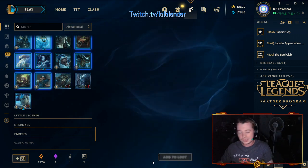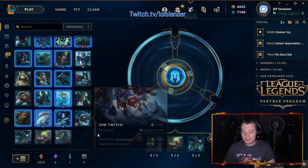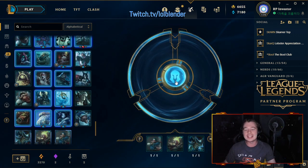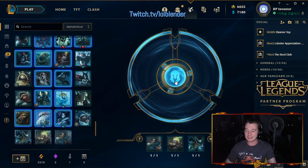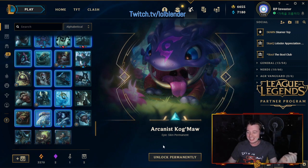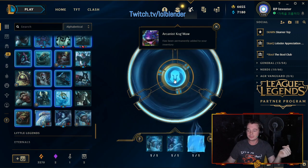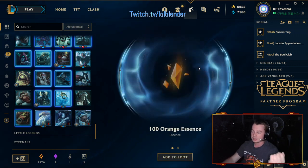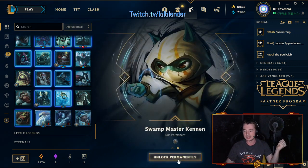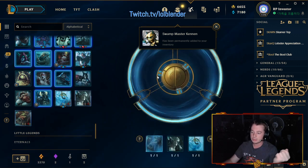Sweetheart Sona is our first re-roll. We're gonna go ahead and re-roll all the skin shards we got. Holy crap, that was crazy — so that's what it means when you get seven things out of a grab bag. Arcane Cogsworth, that's an epic skin, I like that skin, it's pretty cute. I was not expecting the Hextech Kog'Maw — I wasn't ready. Slapmaster Cannon, that's a legacy skin, not too bad. Keep on re-rolling here.